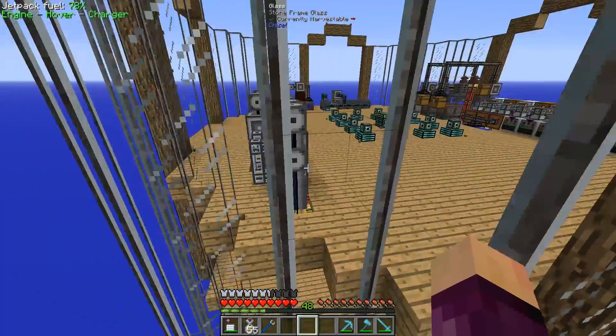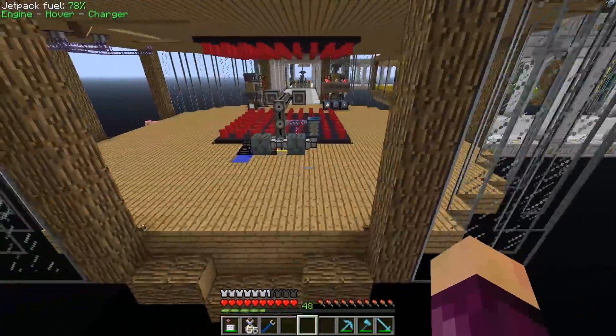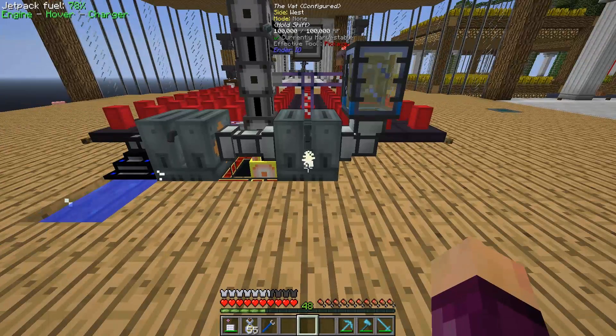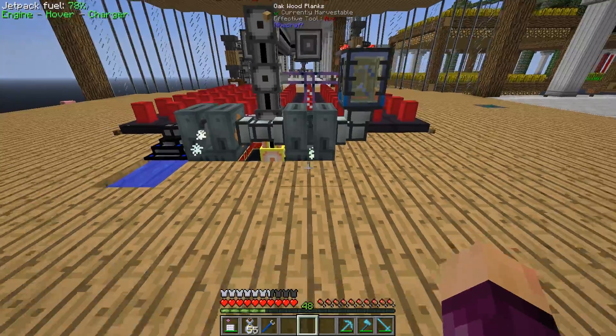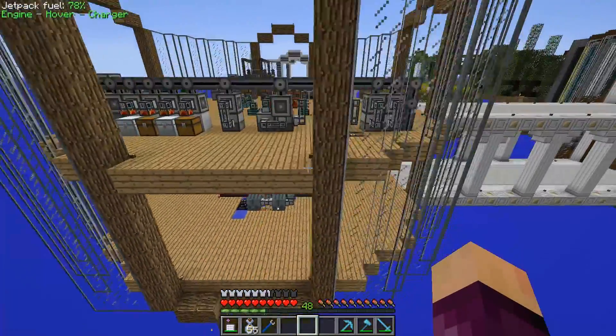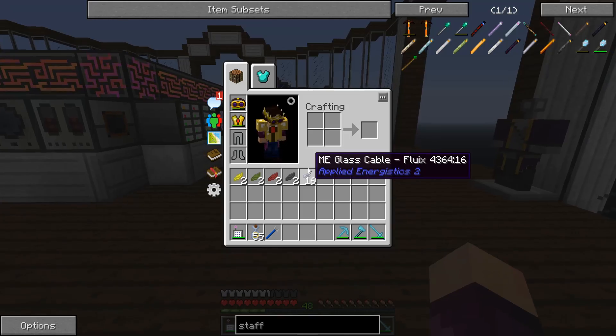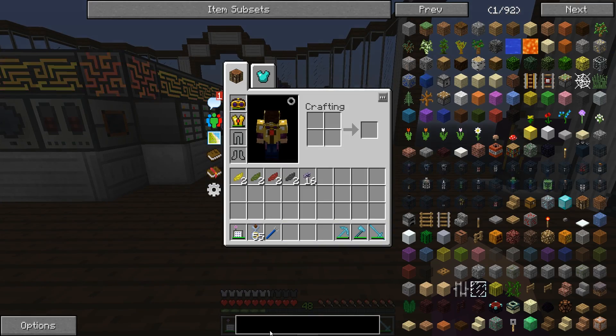Last episode, we were working on automating the production of rocket fuel and plastic. One of the reasons we were doing that was to make the laser drill, but we can also use plastic for other things in the pack. We needed to get Emerald Ore to make the Wyvern Sword, which we needed to make the Draconic Grinder — so we could get an automatic wither killer running and then use those nether stars to jump into more Draconic Evolution.